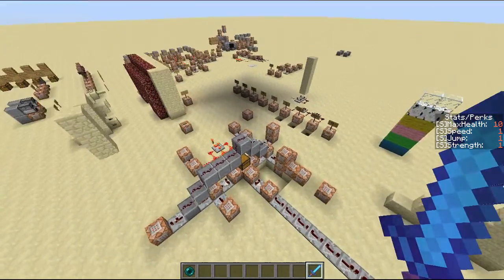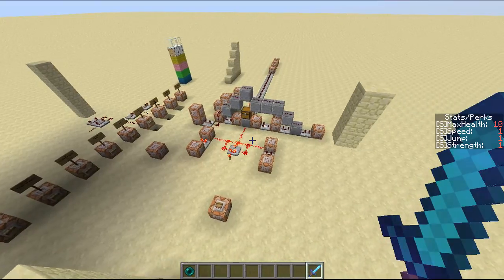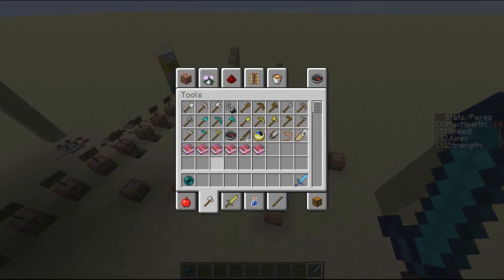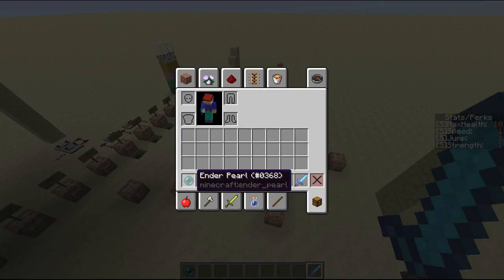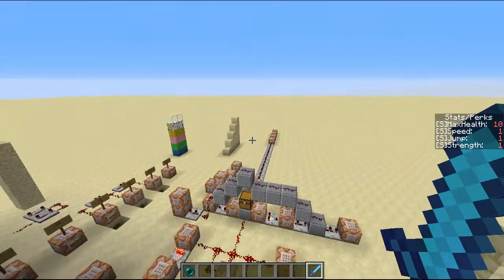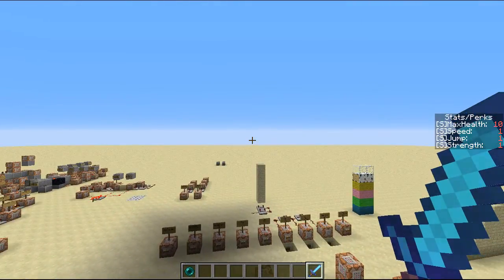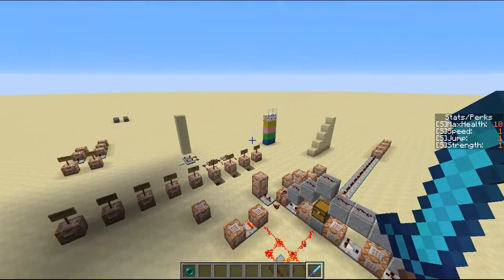Hello, this is YouMineWeCraft, and today I'm going to be showing off my teleportation system. What this involves is the enderpearl being thrown, then based off the enderpearl, the person who throws it will get teleported to a preset location.